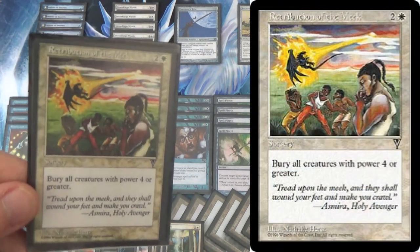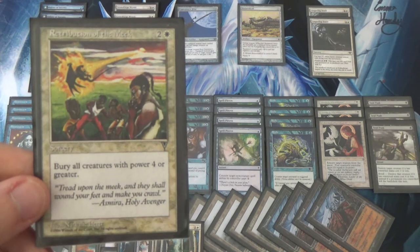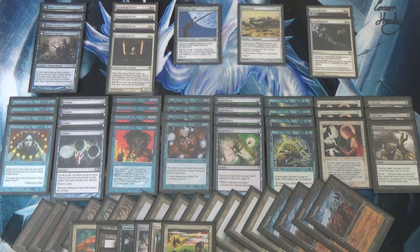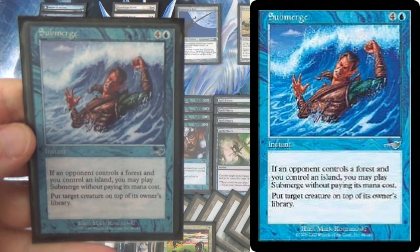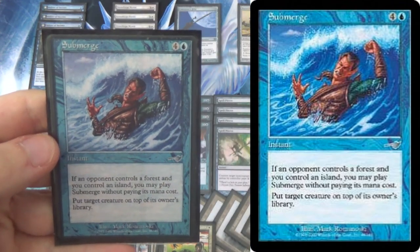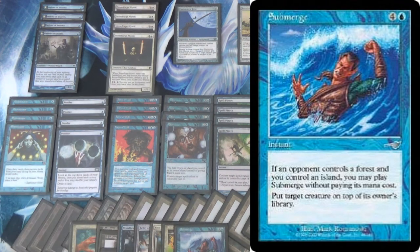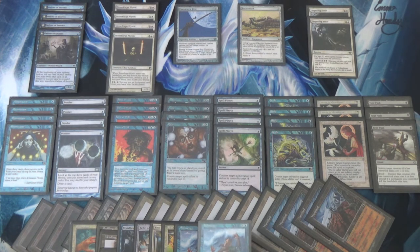Next we have Retribution of the Meek, which buries all creatures with power four or greater. Notice how many creatures with power four or greater are in this deck — not really any. Batterskull, which we can get back anyway. So Retribution of the Meek is essentially an asymmetric three-mana wrath in the context of this deck; it doesn't even hit a transformed Delver, whereas something like Meek Stone would. Next, we have Submerge. If they control a forest and you control an island — which you will — it has no mana cost. You put a creature on top of its owner's library, effectively casting Time Walk for zero mana against a lot of green decks. Hit a Tarmogoyf to swing through, put Elves back a turn, keep them from comboing.